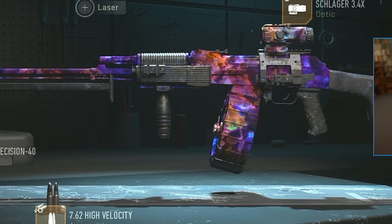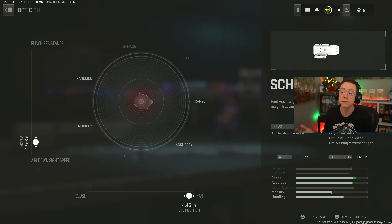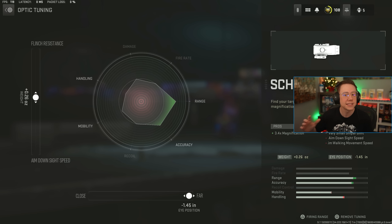One of the most impactful things you can tune is your optics. When it comes to flinch resistance versus ADS, that's not really a huge thing — if you're using a sniper and getting shot at you might want flinch resistance, but if you're aggressive you might prefer ADS speed. Most players will probably go for ADS speed here, but it won't make a huge difference. What will make a huge difference is your eye position, which you can tune at the bottom to appear further from or closer to your eye.